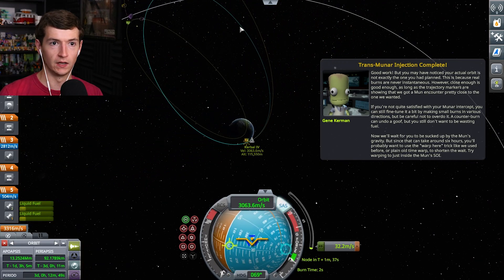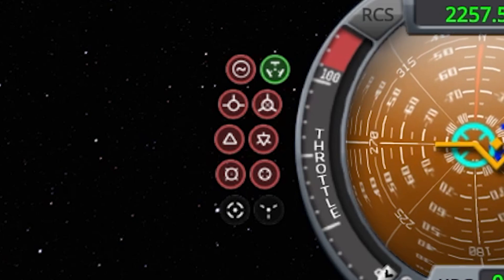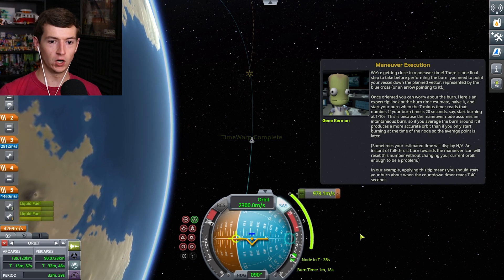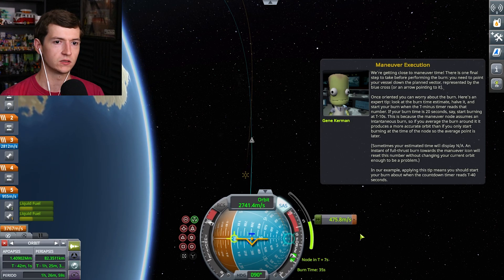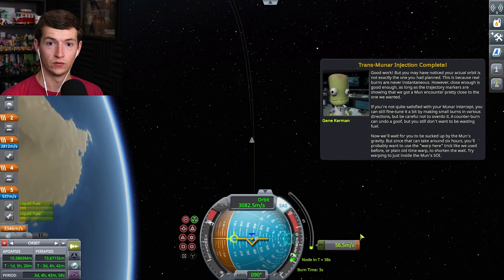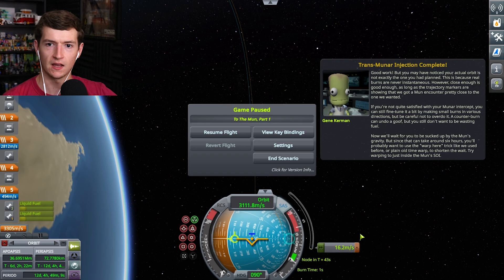Try warping just inside the Mun's SOI. What is the SOI? Target the maneuver. You never expect a game to be this complicated. And yet here I am, and I'm scared. Burn for the next minute and 18 seconds. I figured it out — nobody tells me how to orbit. The blue line is supposed to become the orange line, right? That's exactly what's happening. Three, two, one. Good work. You may have noticed your actual orbit is not exactly the one you had planned. This is because real burns are never instantaneous. However, close enough is good enough. The trajectory markers are showing that we got the Mun encounter.